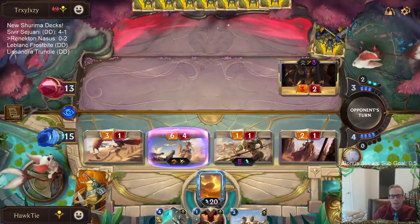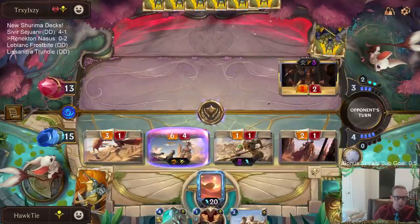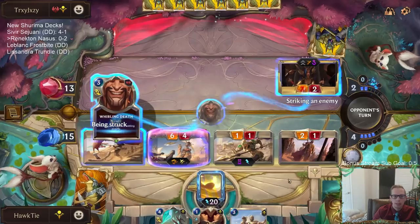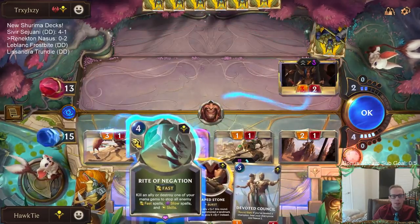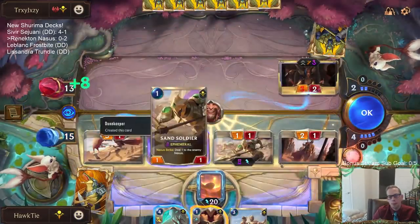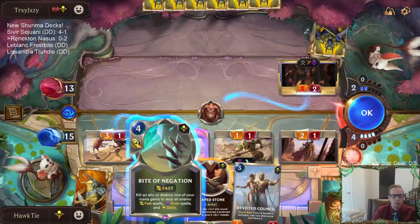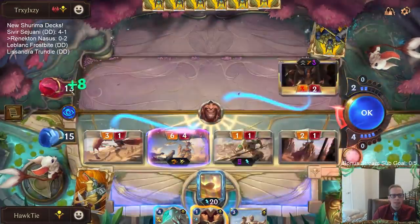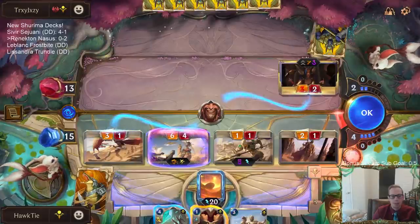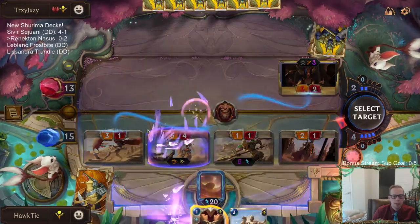Down to 2. I could try — I probably should just throw the Shapestone out here to make it zero. I was thinking protect against Whirling Death or something, like a Rite of Negation. I'll probably just let it happen. If we Rite of Negation, they just go down to 2 — they don't die. They take an extra 3 and go to 2. So it's not lethal, but we would keep the 3/1 alive.